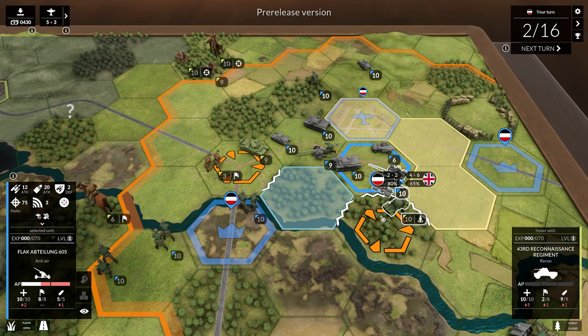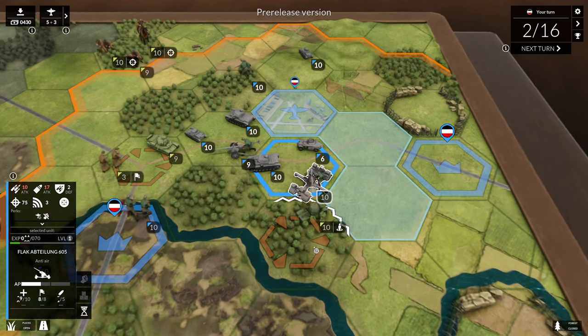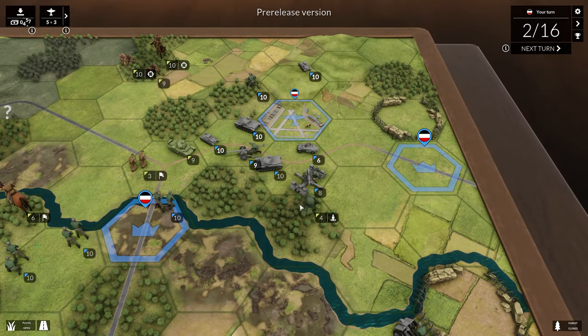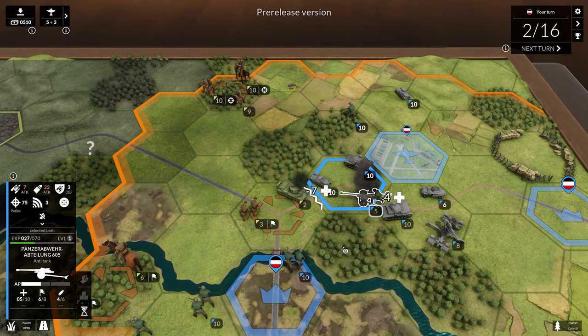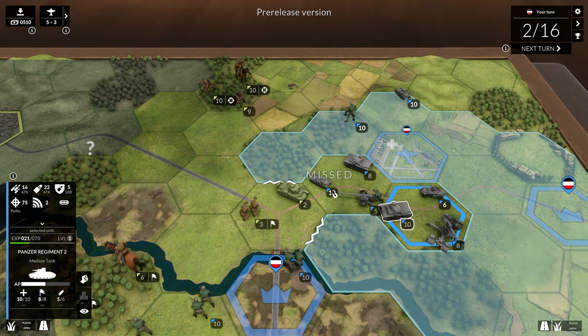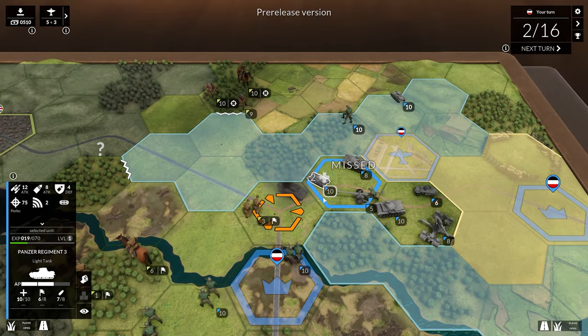I'm a little worried about this recon car — it says it's encircled, which should give us a bonus here. Our flak is going to engage that and knock it out. We captured it and got another 80 prestige — that's really good. We might want to use the pack gun first to deal quite a bit of damage to the Matilda, though it'll cost us too. Minus seven to four is good — now we can most likely knock him out. He missed on us, that's great.